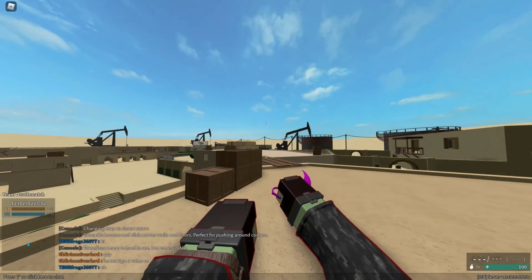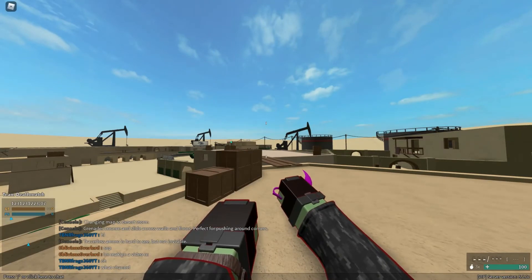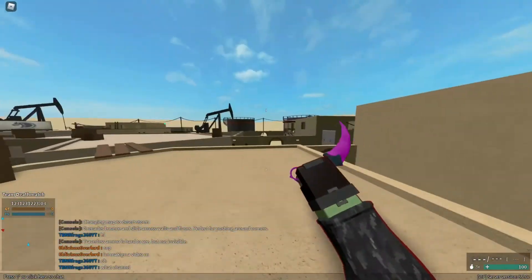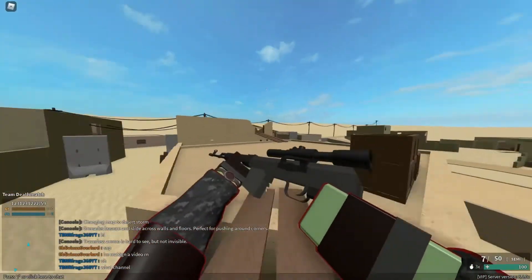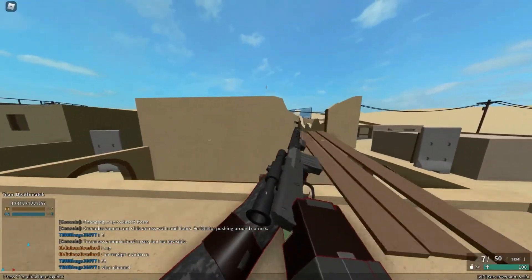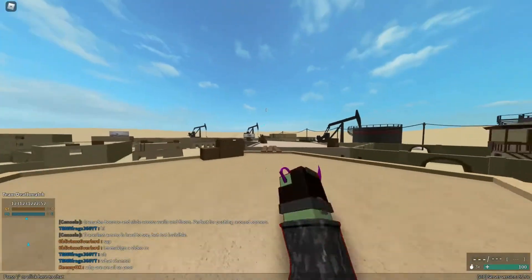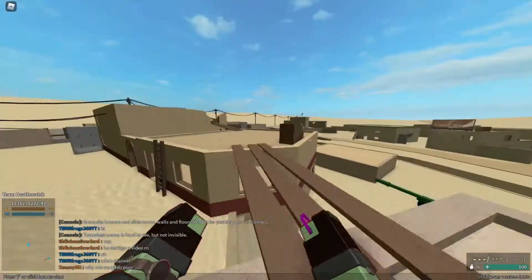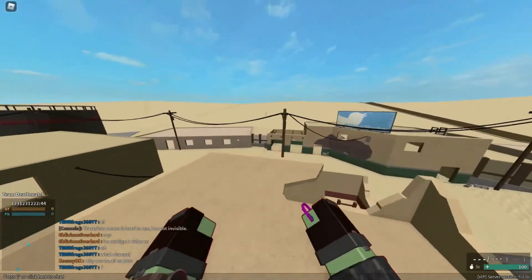To use Super Jump to its maximum potential, you want to have the greatest momentum. To do that, you want to hold out your melee while sprinting before you Super Jump. As a sniper main, snipers are kind of heavy, so movement speed is slower. Super Jump depends on momentum a lot — you want to gain the fastest movement speed before you do the Super Jump.